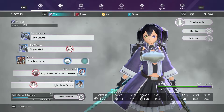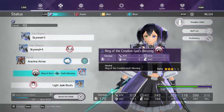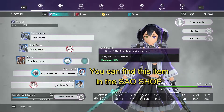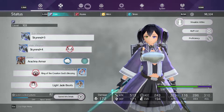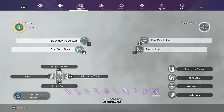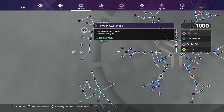So the first thing we're going to want to focus on when it comes to EXP farming is we want to look at our accessories. I have the Ring of the Creation God's Blessing which offers a 50% EXP buff, and if we go to my skills I have Hyper Awareness. Hyper Awareness can be found in the Bow skill tree, right here, and it offers a 10% EXP gain.